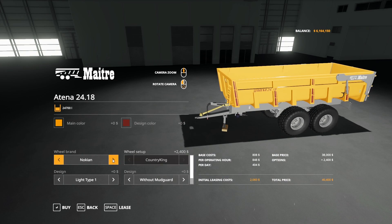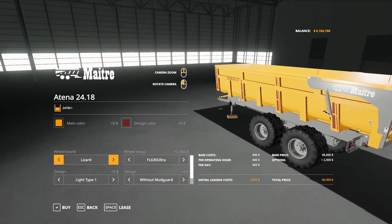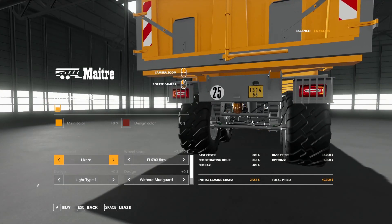There are lots of different options available. For light type, going through the back of the vehicle, you can see light type options 1 through 7. You can also do without mudguard or with mudguard — so with and without.